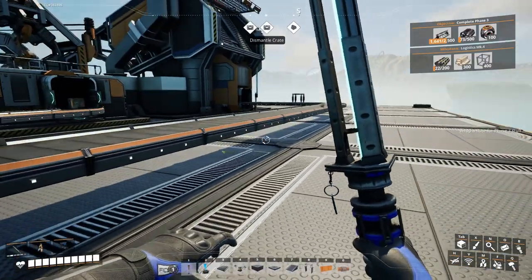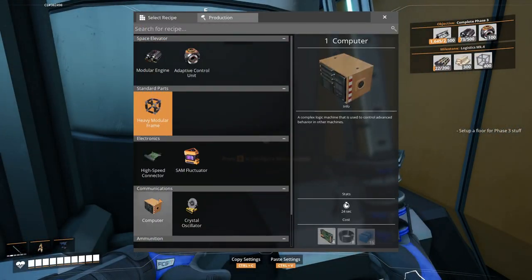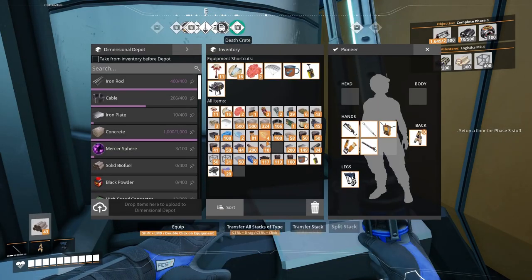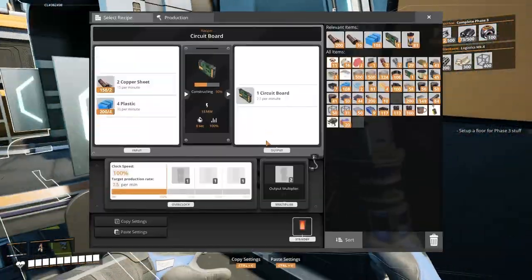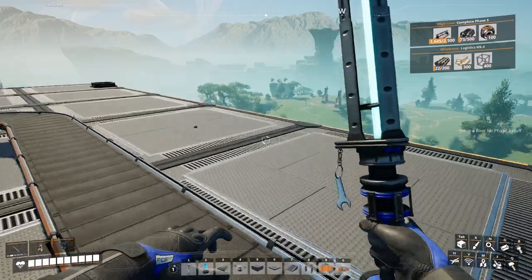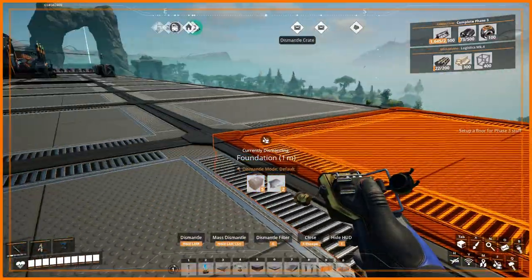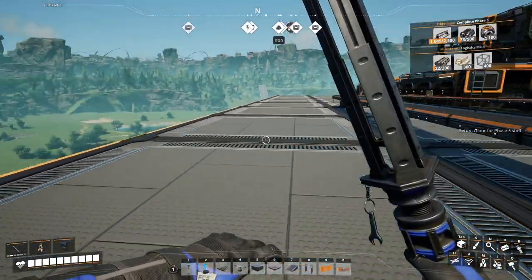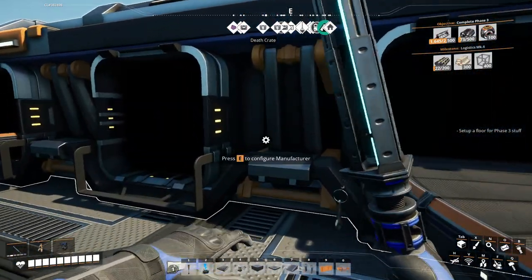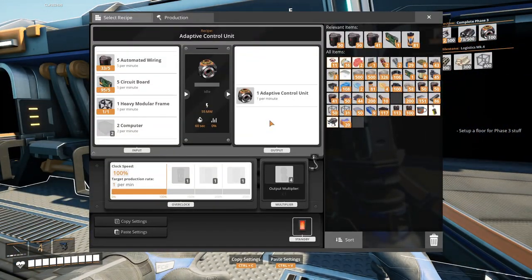Heavy modular frames — now we need another manufacturer for computers. Computers need circuit boards, wires, and plastic. We needed another circuit board splitter here. Heavy modular frames, okay. Now we need circuit boards — yeah, computers.